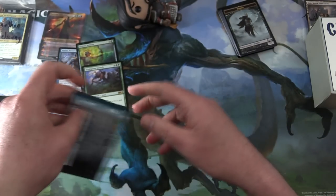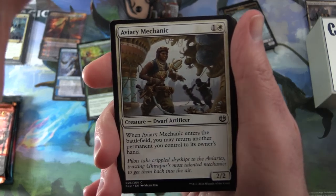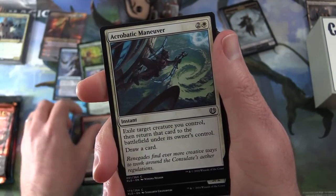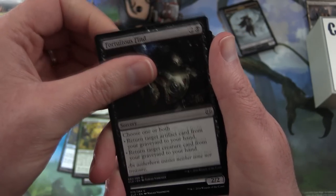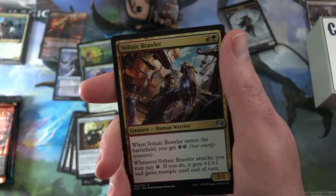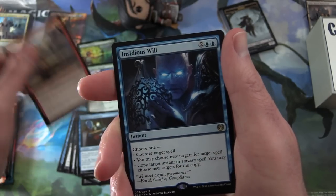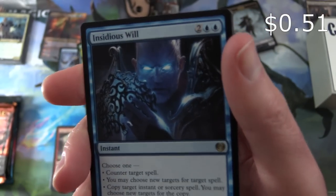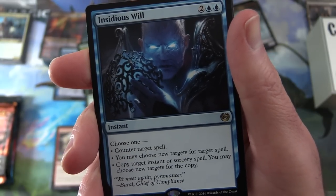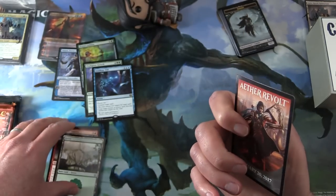Moving right along to Kaladesh, looking for inventions — one of these days if we open enough packs we'll get another one. We get Aviary Mechanic, Failed Inspection, Cathartic Reunion, Acrobatic Maneuver, Wild Wanderer, Fortuitous Find, Dund Operative, Narnam Cobra, Propeller Pioneer, Workshop Assistant. Uncommons: Voltaic Brawler, Minister of Inquiries, Start Your Engines. And the rare is Insidious Will — instant for four, choose one: counter target spell, choose new targets for target spell, or copy target instant or sorcery spell. No invention, alas.